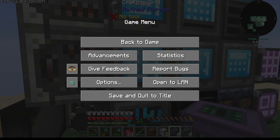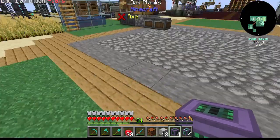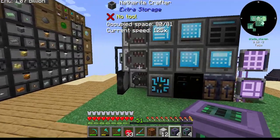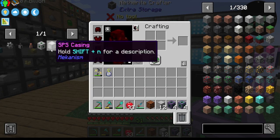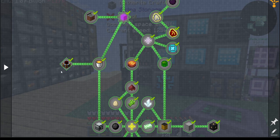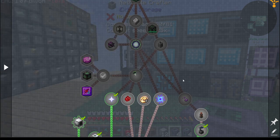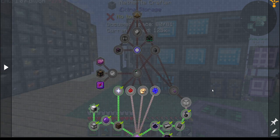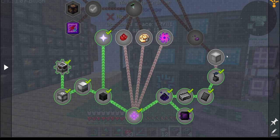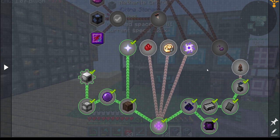Hello everyone and welcome back to Mechanical Mastery. So what is in store for today? Well, today we start down the path of the end. If we go here to endgame, we will see that we have a supercritical phase shifter to get through, as well as this stuff here.